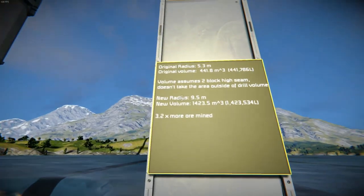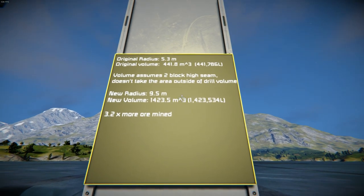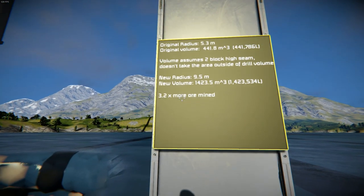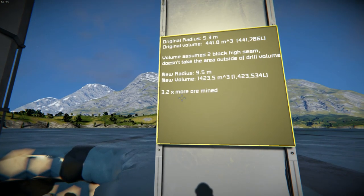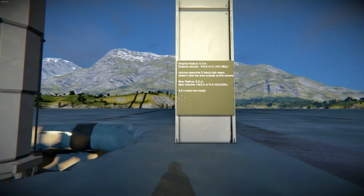With this setup, we get 3.2 times more ore mined, or 3.2 times greater volume, assuming that the seam is two blocks high. That is quite a lot. We have four more drills, so that's less than 50% more drills, but we get 420% of our ore. Pretty neat.